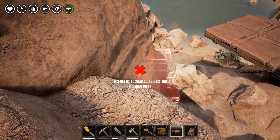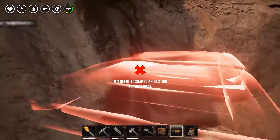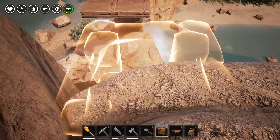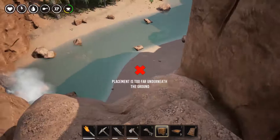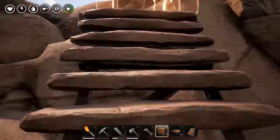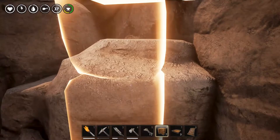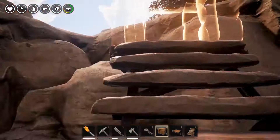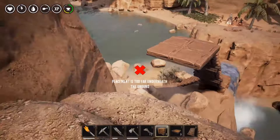Oh my gosh. Needs to snap to an existing building piece — why? Oh, it's a ceiling — six this foundation, yeah. Okay, what if we do something like this? I can't really tell. Oh dear, all right — let's go back up here. Come on, we're gonna get up here. I made it!